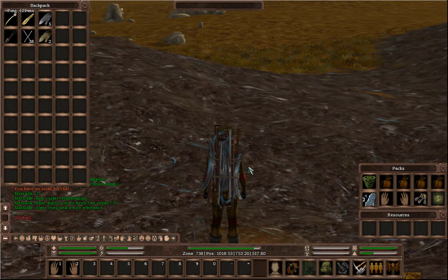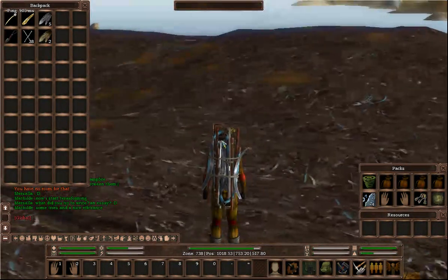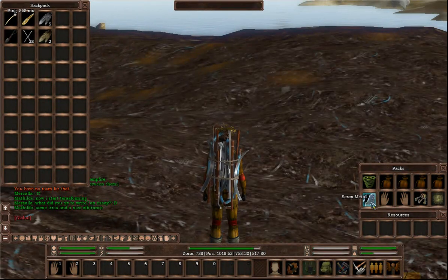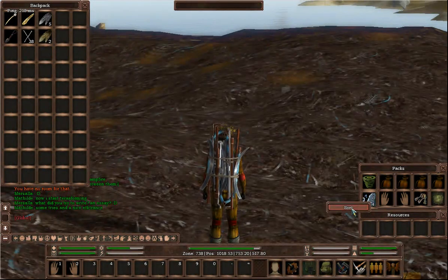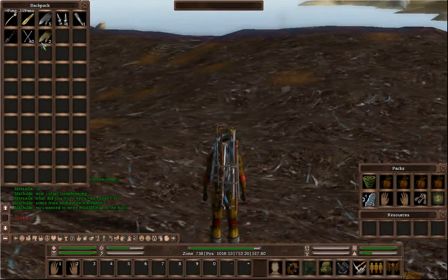Now what we need to do to make any use of this scrap metal is sorting it out. In the packs section, you'll notice that's where it is and it's not in your backpack. You need to right-click on your scrap metal and you'll see 'sort'. Left-click on it and it will now count down, sort, and put what it's found in your backpack.